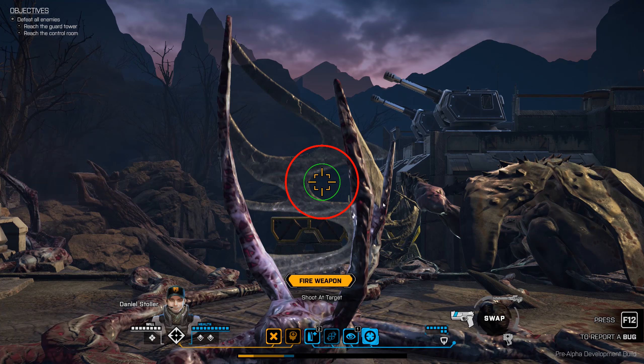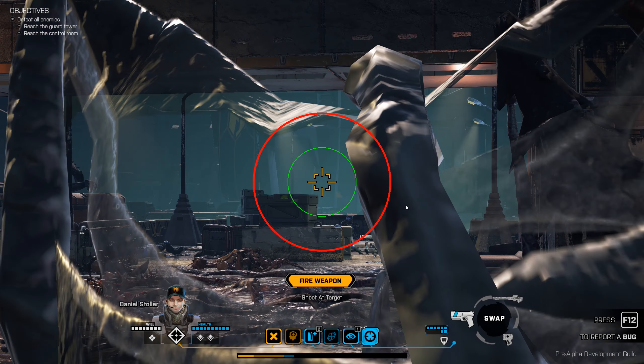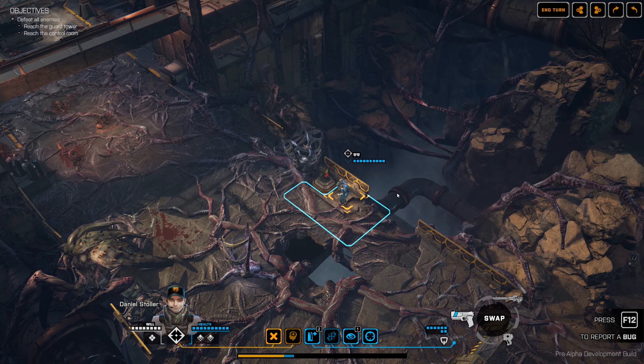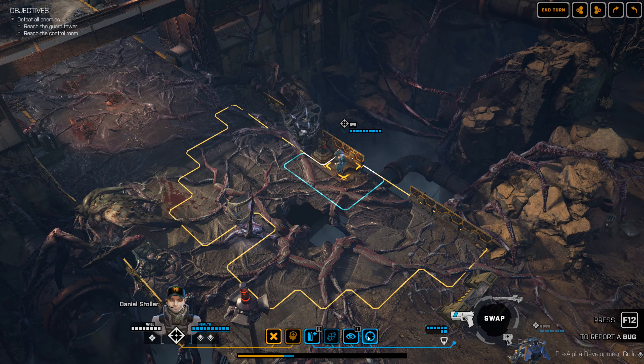We can also do manual targeting, which is one of the features I really like. You can even aim for specific body parts — that's yet another feature of the game. You can actually blow off somebody's arm, or they can blow off your arm, and if you're using a weapon that requires both hands then you won't be able to use it anymore. In the future there will be a class in-game that can deal with that, but it's not implemented just yet.